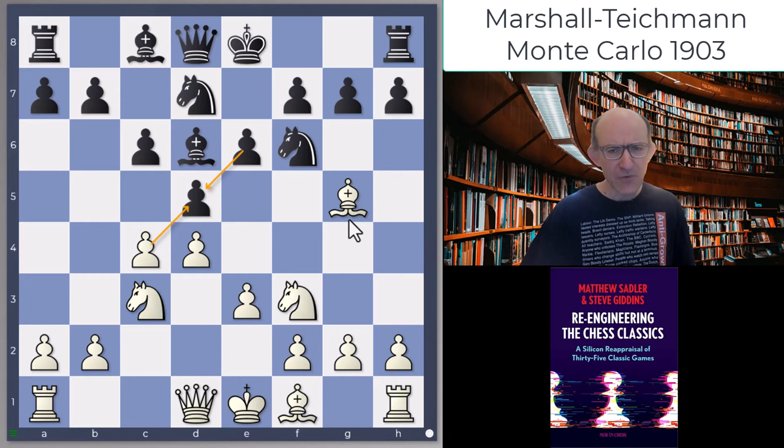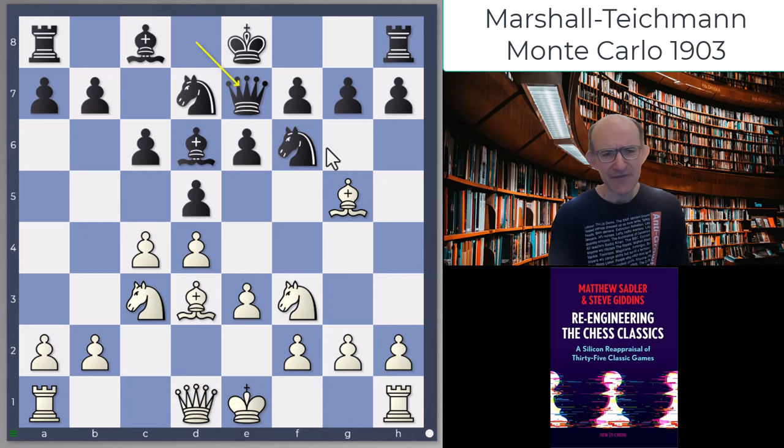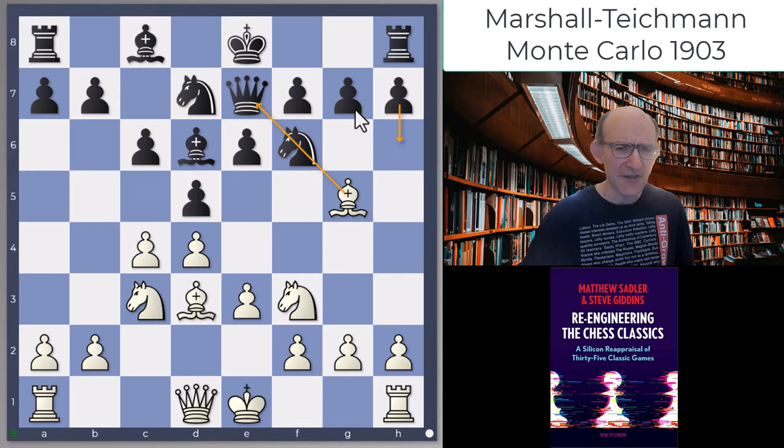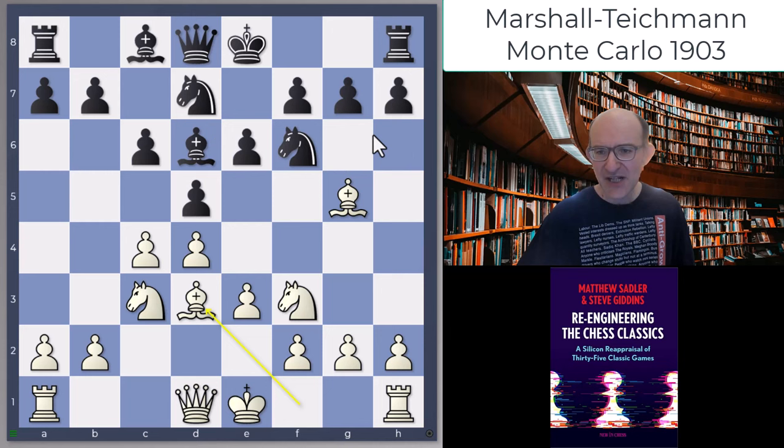What Teichmann does next is truly horrible, because after Bd3 he played Qe7. This is never good when you've got this pin on the knight on f6, because you can't move the knight. It's really hard to get unpinned - are you going to go h6 and g5 and weaken your kingside, or move your queen away? The only square you've really got is Qe8 after castling, but you don't want that either. Very uncomfortable position for the Black queen and bishop when White has Bg5. Actually, the engine wanted to play Be7 here, which is not a great indication of confidence.